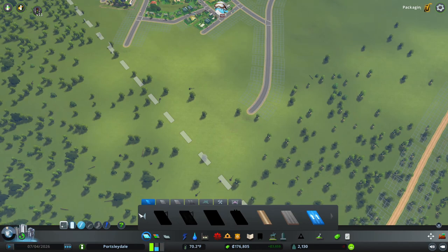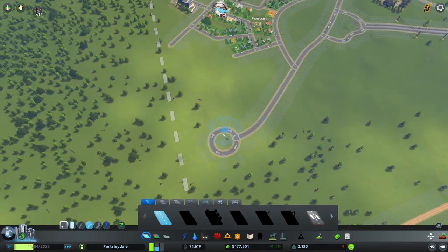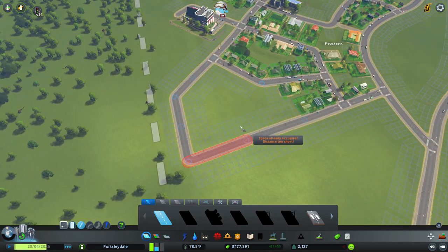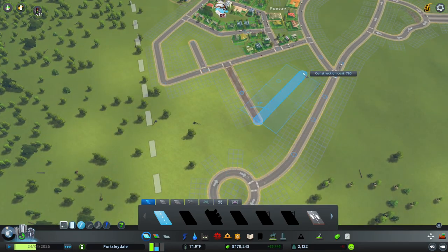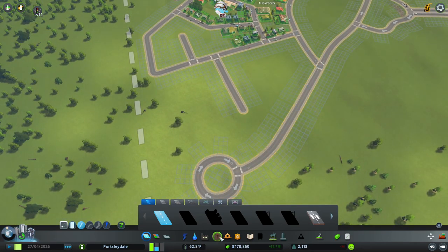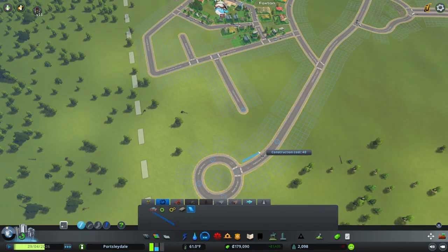First thing we're going to do - roundabout - and we're going to make this a classic dead end. Now if you want to put a load of buildings on one side but not the other, what you can do is go to fences, grab any kind of fence, and just put a border along here. That will get rid of all the building blocks on one side of the road.